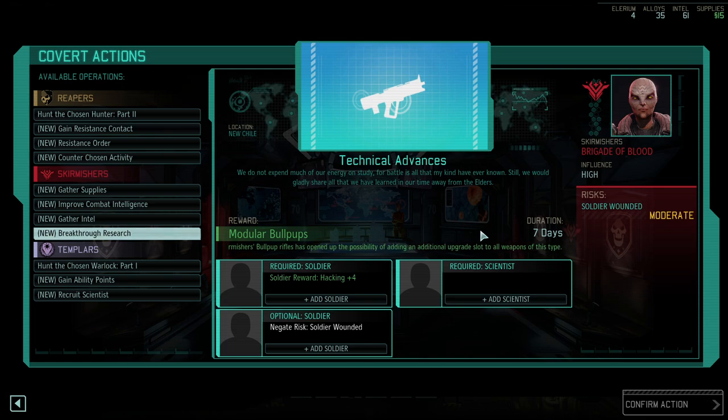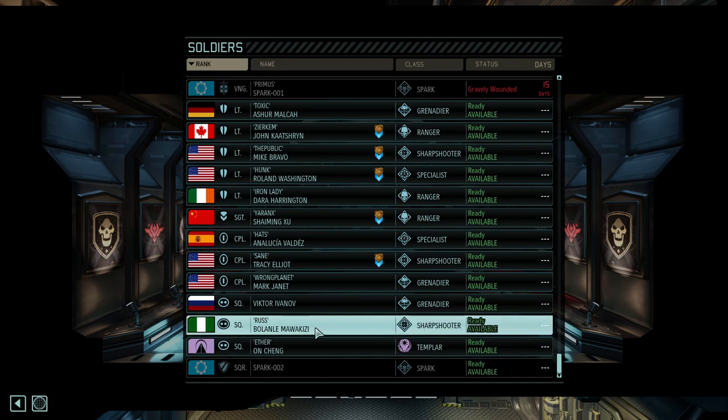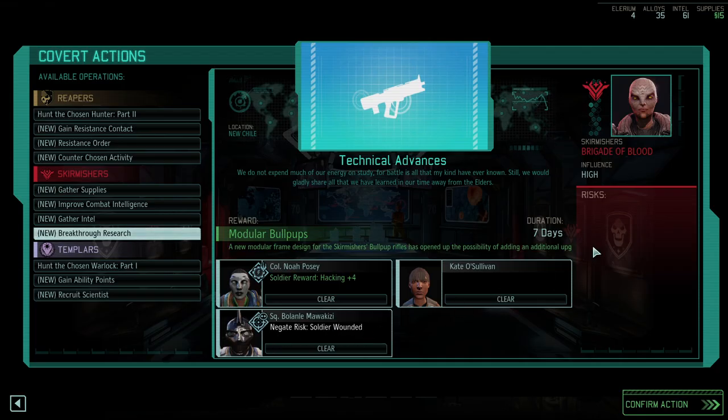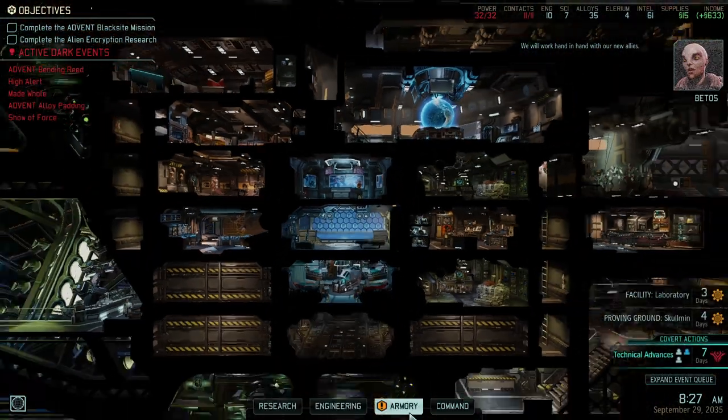An additional upgrade slot to Bullpups — that would allow us to create a super Bullpup that could rival the Chosen weapons, not fully rival them but at least have a similar amount of upgrades. I like the dodge plus nine — potentially going for that as well. We have dodge here and we have the breakthrough research which is helpful. I'm prioritizing weapon upgrades quite a bit because when we're going to use all these loosey-goosey items that might end up backfiring, and from time to time you just need the raw damage.